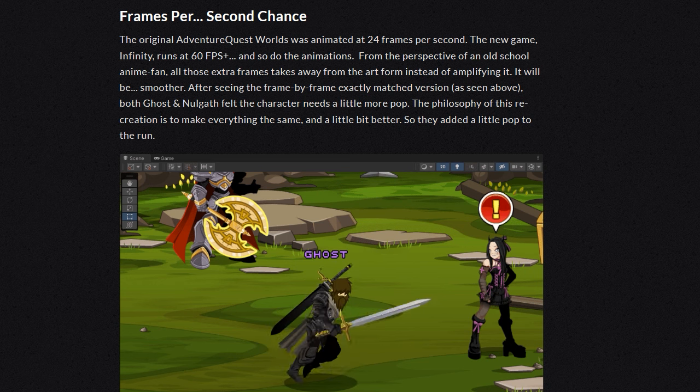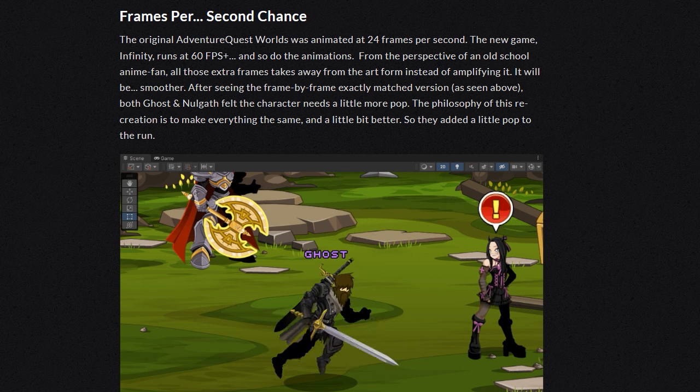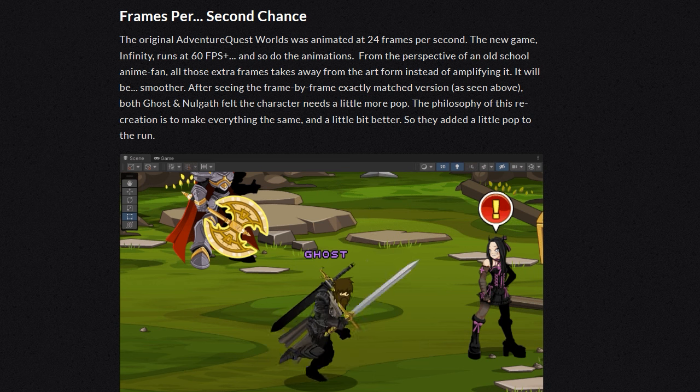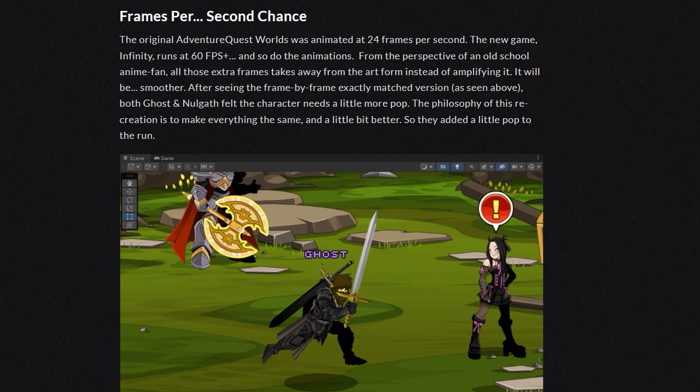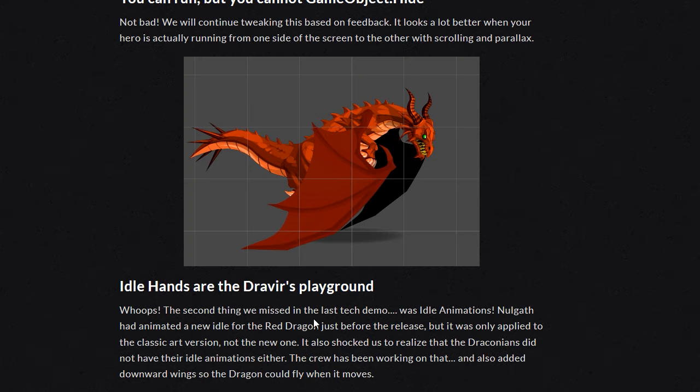After seeing the frame-by-frame exactly matched version, both Ghost and Nalgath felt the character needs a little more pop. The philosophy of this recreation is to make everything feel the same but a little bit better, so they added a little pop to the run.